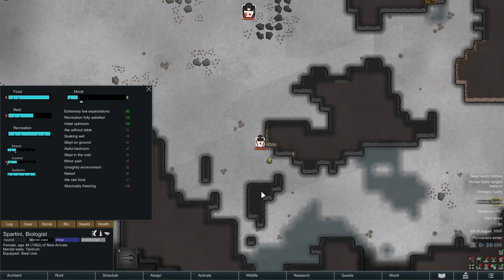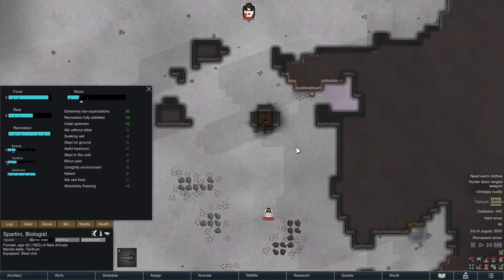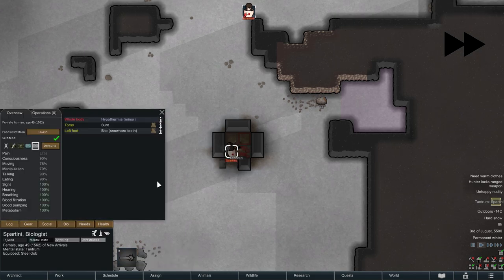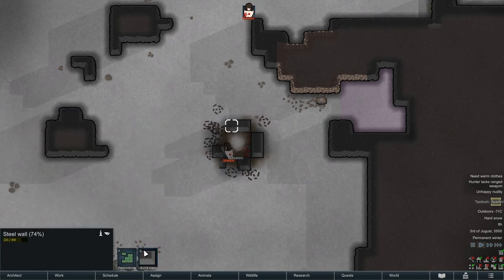A breakdown — but don't worry, it's a tantrum, which means the pawn wants to smash things we've built. Remove the jelly from the cave so there's no reason to go in there. As long as the pawn stays inside they'll be warm. Now the wall broke — you'll get hypothermia, so just queue up a new one and they'll fix it once they snap out of the tantrum.